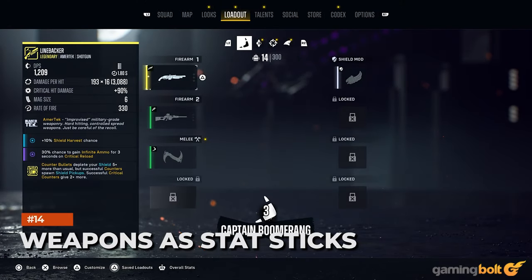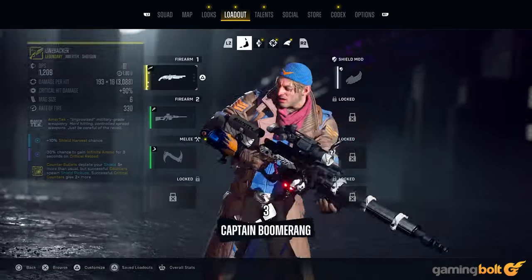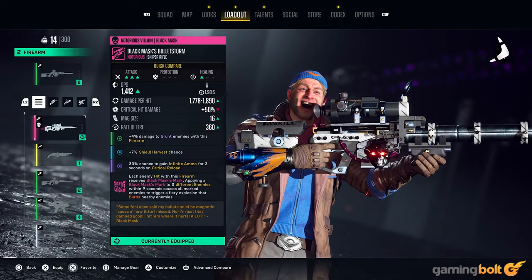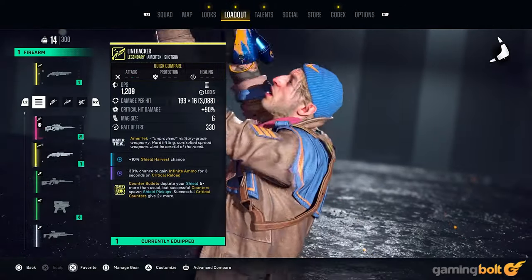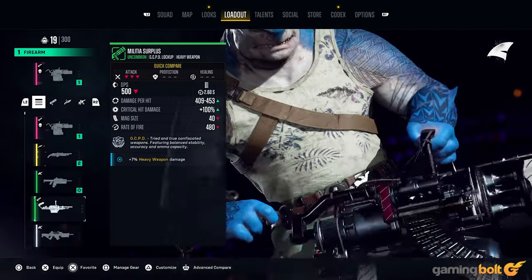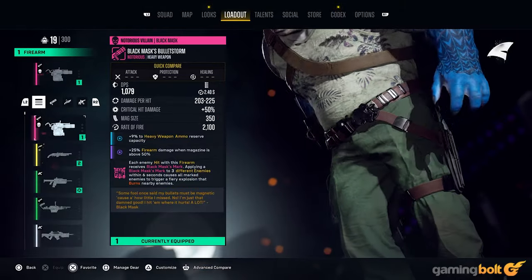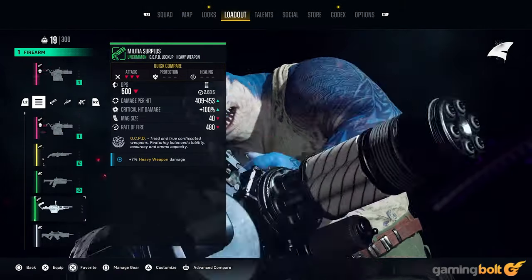Weapons as Stat Sticks. You can equip three weapons — two ranged and one melee — but if you want to rely on a single gun most of the time, it's possible to use the others as Stat Sticks. For example, equipping a sniper rifle that increases your shield harvest chance will apply it universally, not just when using the weapon. Keep an eye out for perks that say 'when using this weapon' and ignore them when necessary.